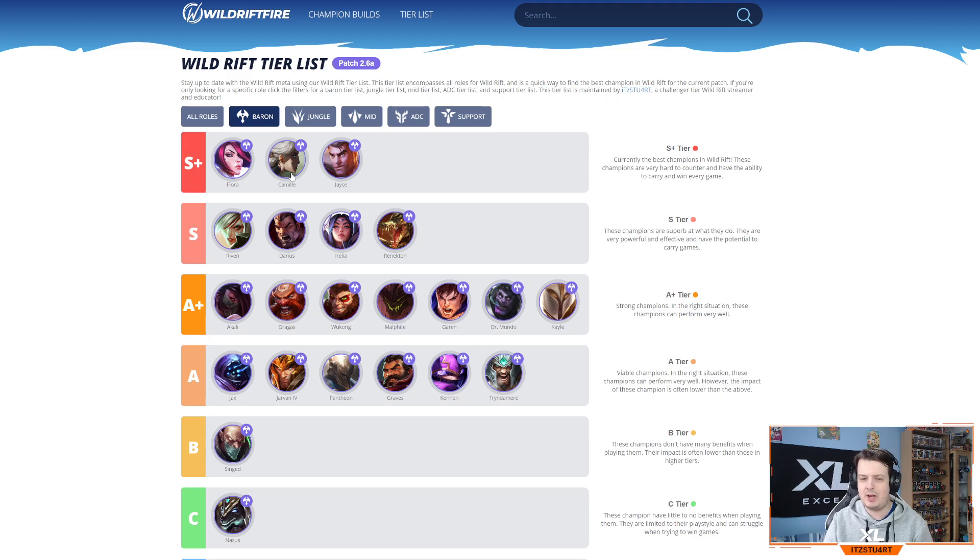Camille is still insanely strong in lane and in team fights with her Hextech Ultimatum. The nerf was to her passive cooldown, giving the enemy a bit more time to counter her, but she still deals true damage and offers so much in the laning phase and team fights. Jayce didn't get touched at all in patch 2.6a, which is very surprising. He's insanely strong right now — you can go lethality builds or a tankier build with Sterak's Gage, Death's Dance, and Black Cleaver.